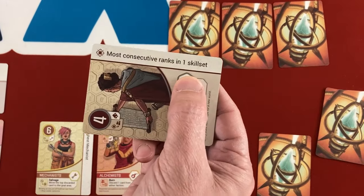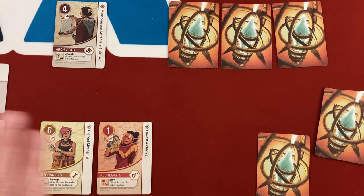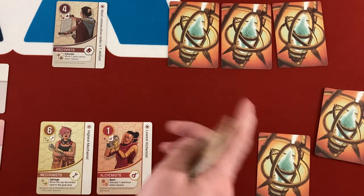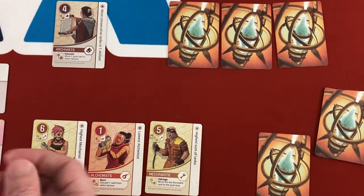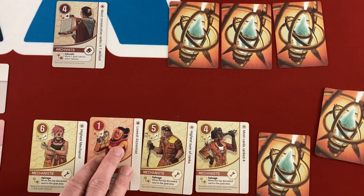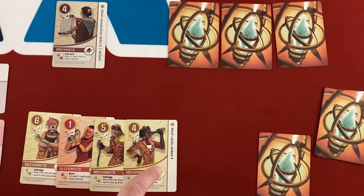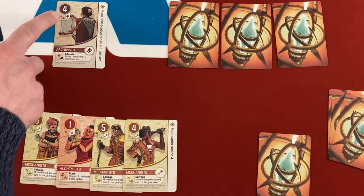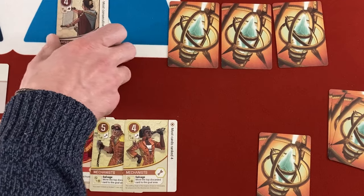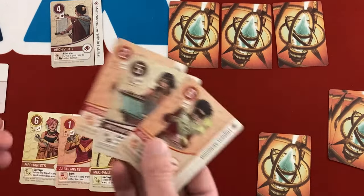Round 2: I flip a four Archivist with the goal for most consecutive ranks in one skill set. Right now neither of us has consecutive cards represented, so we tie and nobody scores. But I do have consecutive Mechanist cards — if I play two Mechanists I'd have four, five, six in one skill set, which fulfills the goal for one point. The opponent's card is both a four Archivist and the consecutive ranks goal, but I'm winning it with my four-five-six Mechanists. I have one point, they have none — we keep going.